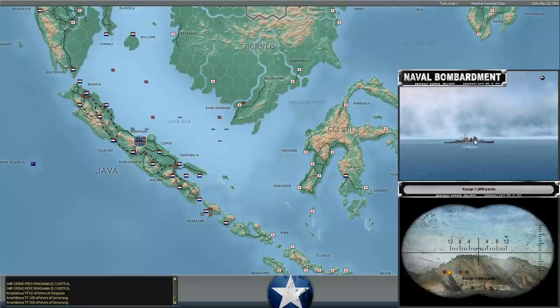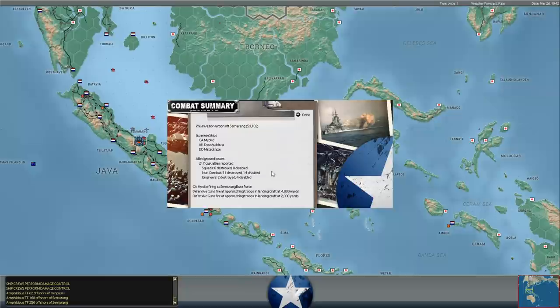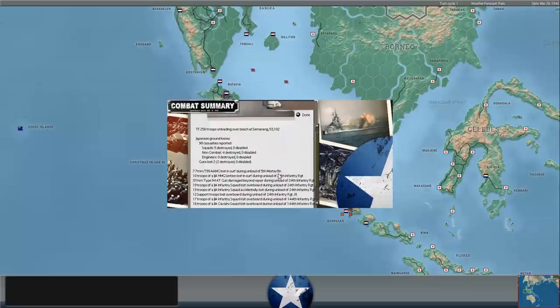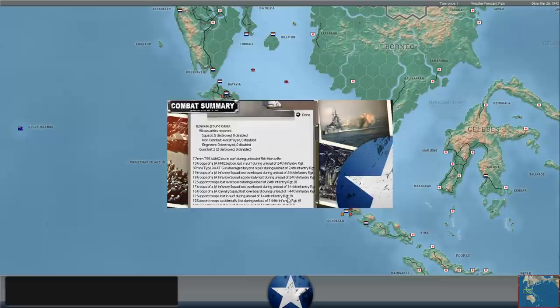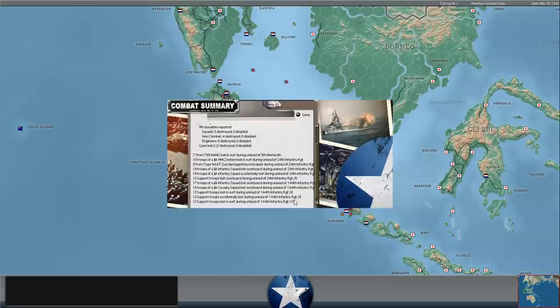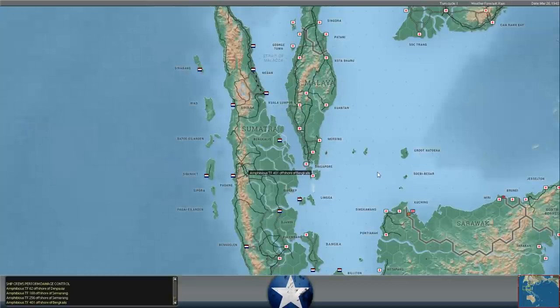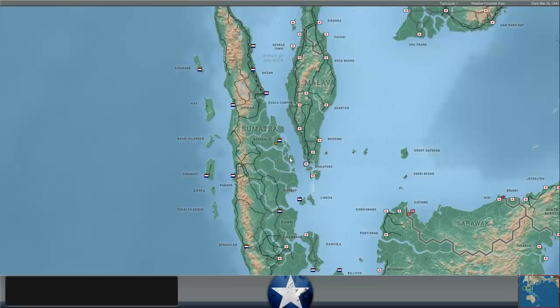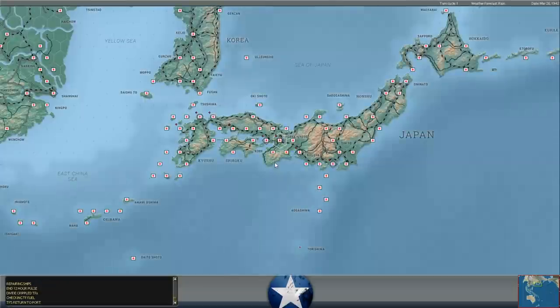I assume it's a rushed invasion job - you can see heavy cruisers getting into the act, bombarding after the troops went ashore. I'm assuming it's rushed because he's trying to get this done before the end of March, because he loses his invasion bonus on April 1st. Another hundred casualties lost by the Japanese, another 9 squads destroyed. It looks like they're also landing the 24th Infantry Regiment and the 144th Infantry Regiment. He's also landing some troops at Ben Callas - rushing to get all of these things taken care of while he still has his amphibious benefits.